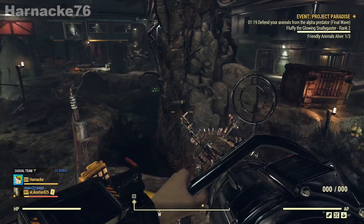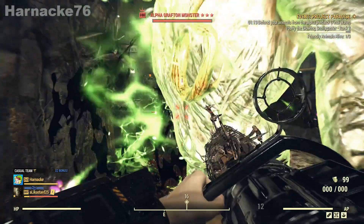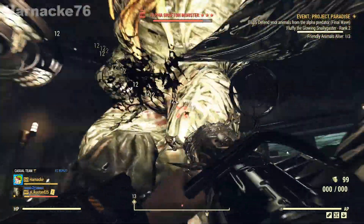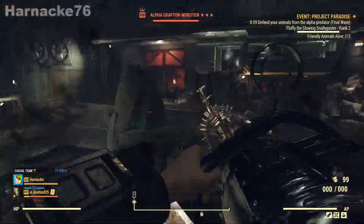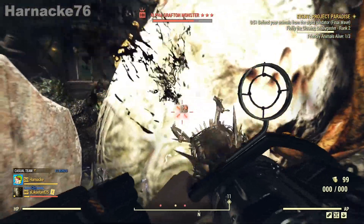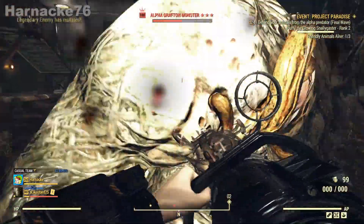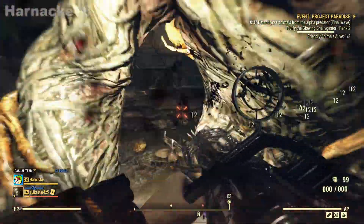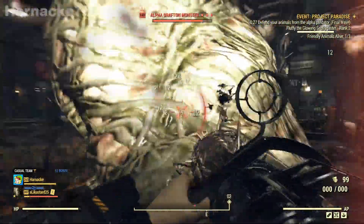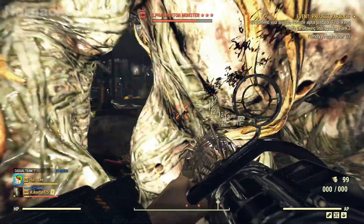Once you've reached three waves of predators, the alpha will appear. And if you can defeat the alpha while your animal is still alive, that will complete the Project Paradise event successfully. The great thing about Formula Q is not only does it make your animals stronger and help them to defend themselves, it also gives you the Arctos Farmer backpack skin. And everybody who's doing the event at the same time will get the skin, even if they were not the ones who initiated Formula Q.